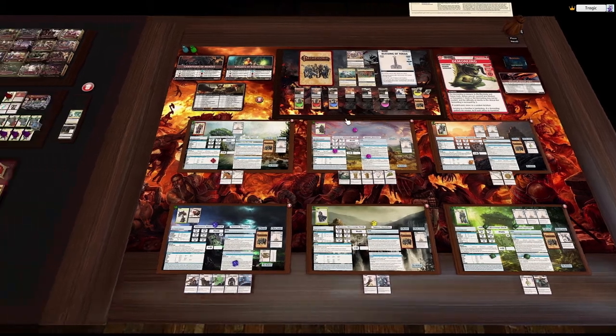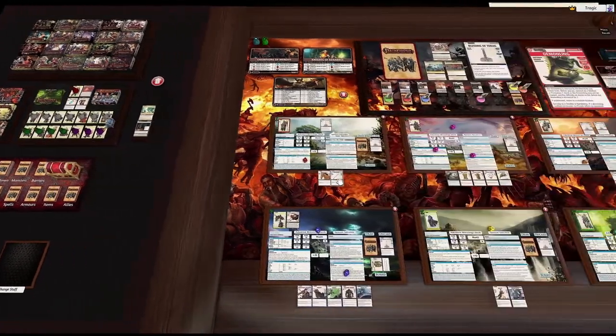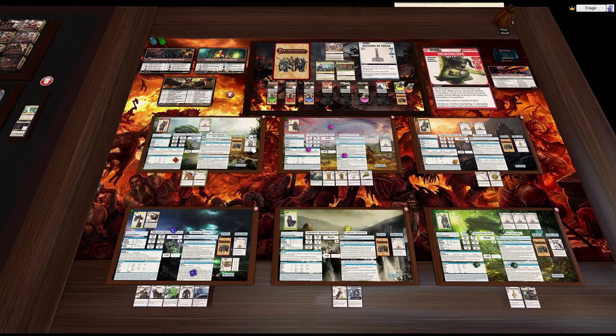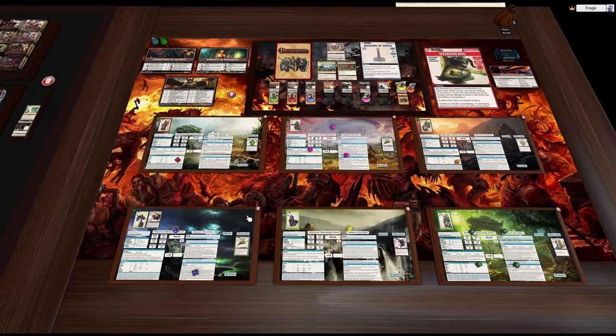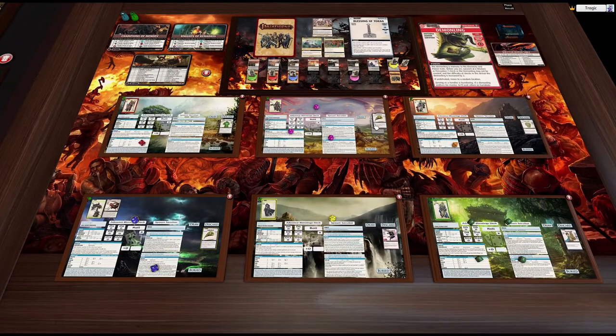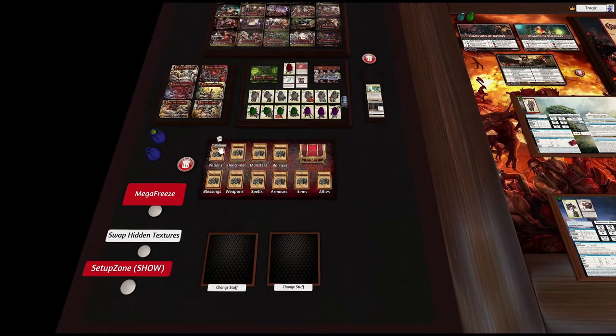The way deck building works in Pathfinder is a little bit different to how deck building works in a lot of other games. The card pool that you have has to be created out of the existing global card pool, or what I call the vault. In something like Magic the Gathering or an LCG, I could just save my deck and import it into a new game and start playing. But in Pathfinder, all the cards in your deck have to be removed from this global card pool. You've got to construct the decks out of the global card pool each scenario. And as scenarios get added, like Herald of the Labyrinth, you add more cards to this card pool.